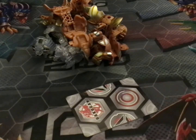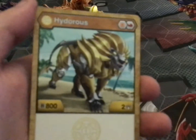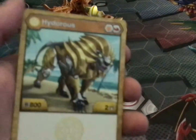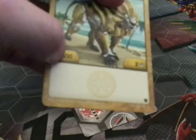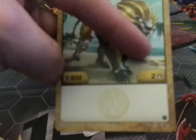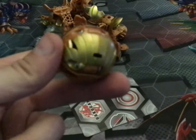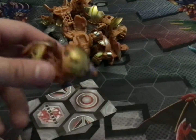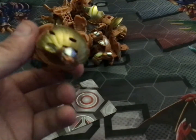Moving on to my second last Oralus — Hydrus. I actually got this Hydrus from the Battle Arena a while back. Orange Shield, Red Fist, 802. It's actually a really powerful Bakugan. I think the only way you can get him is from the Battle Arena. And that is Hydrus.